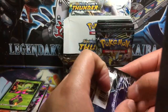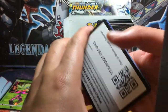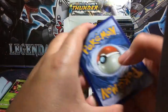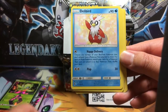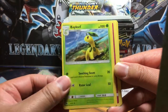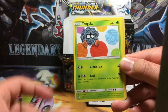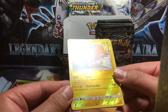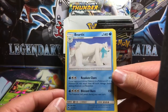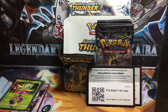Next pack is Lugia. We got Electro Power, Delibird, Bayleef, Litleo, Cutiefly, Hoppip, Tangela, Nincada. Reverse holo rare Tapu Koko. Beautiful. Beedrillite is the non-holo rare, and we got a Fairy Energy. Not too shabby so far.